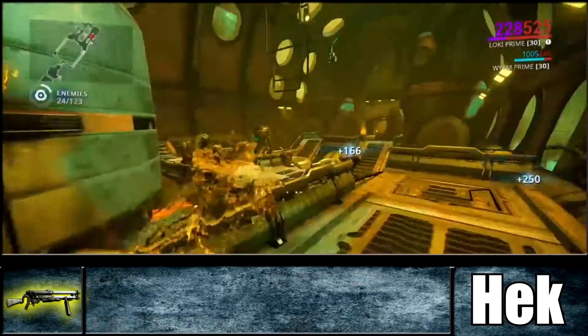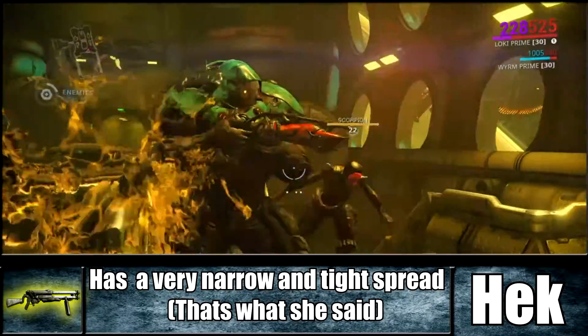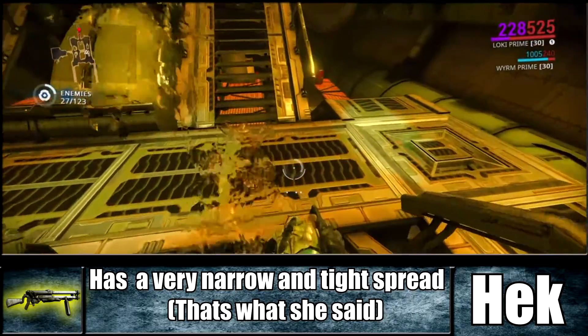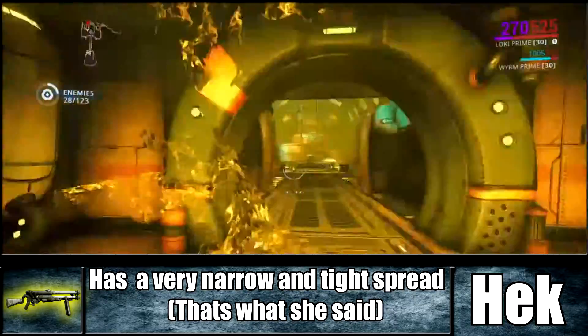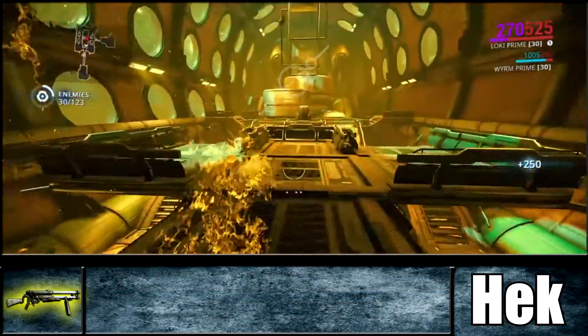The one thing this weapon is very known for is its very narrow pellet cone out of all the shotguns, so you can hit singular targets with a lot of damage instead of hitting multiple targets and dealing minor bits of damage to each of them as crowd control. This makes it a very good one-on-one weapon, especially in dojo fights and against the Grineer themselves.